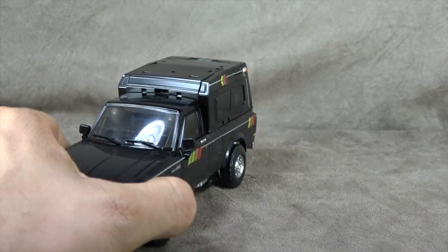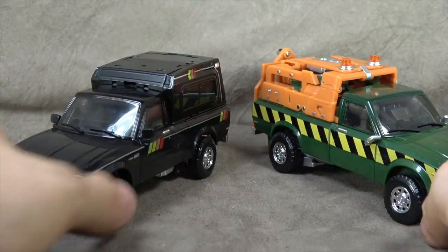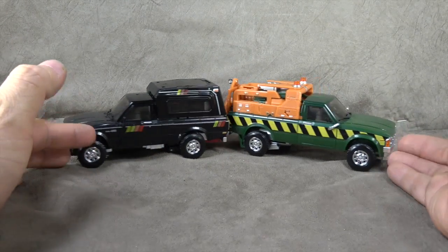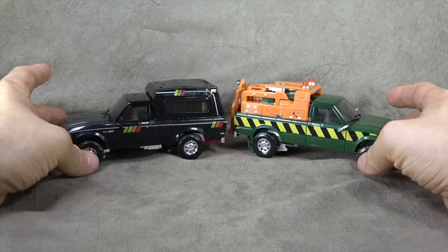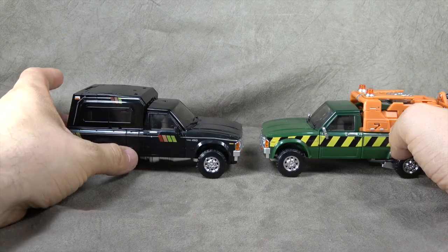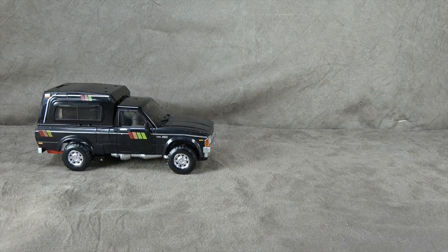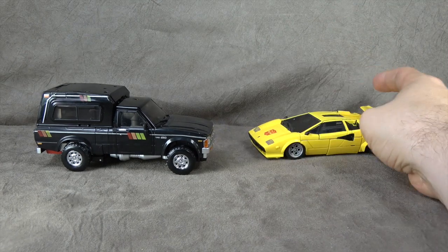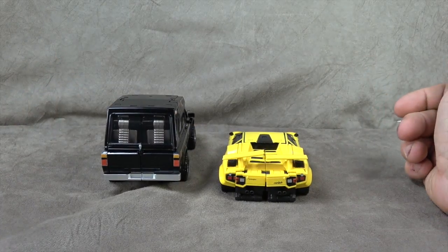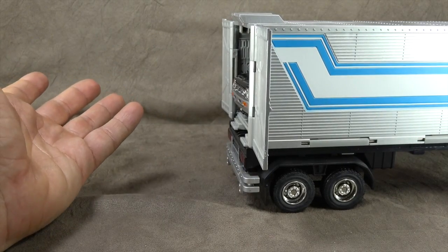With that out of the way, let's do a quick comparison with Hoist, who he also let me hold - I'm guessing that review is coming sooner than later. I think there's a fair amount of difference, not only in deco but in aesthetics and silhouette, and I think that works fairly well. No skull face review is complete unless we throw Tiger Tracks into the mix - and there he is. And as a bonus, surprisingly he does fit in the back of Optimus' truck. Well done.